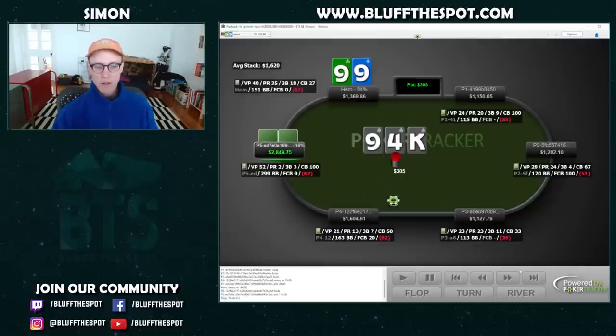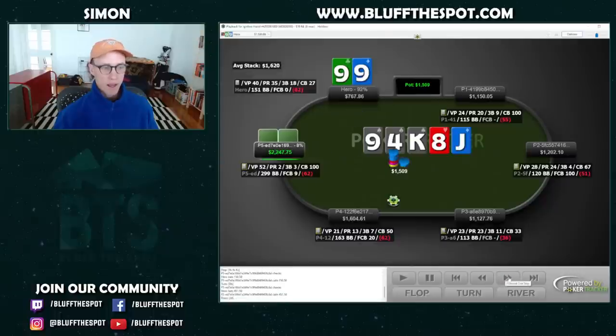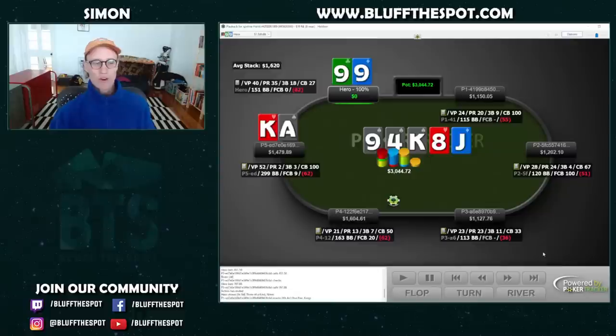In this hand, we're facing an open from a regular on the button, and a recreational playing 52% of hands and raising only 2% calls from the small blind. We're in the big blind with pocket nines. Rather than just calling and hoping to hit a set, we put in the three-bet. Our plan works out — we get the reg to fold and the fish to call. We're now playing a bigger pot heads-up in position versus the fish, rather than a multi-way pot out of position with a reg involved. We hit a set on a monotone flop. Normally you might worry about a flush, but this guy plays 52% of hands — he's not going to have that many flushes. We just bet, bet, bet and get the money in over three streets. He has ace-king off with the ace of spades — not the worst call-down, but he should have been three-betting or four-betting to get it in preflop. We get to pile in money when we make a great hand, and attack weak lines by him with medium-strength hands.